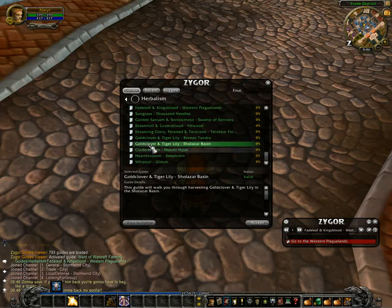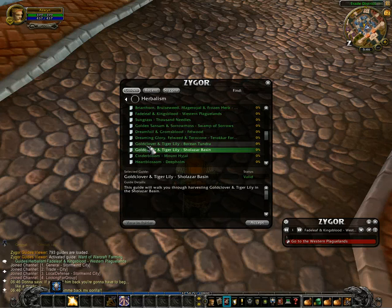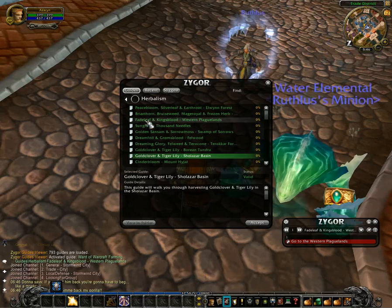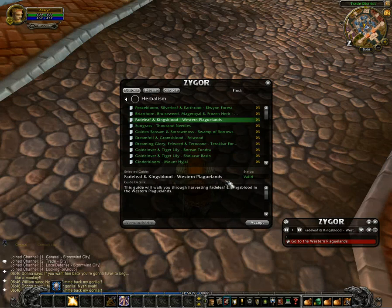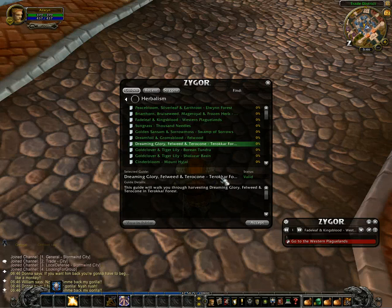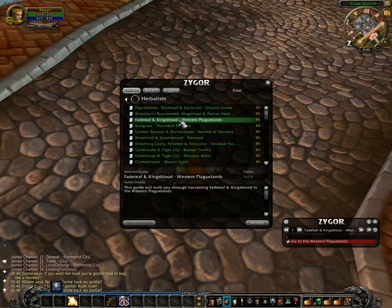Let's say you wanted some Gold Clover — you have two guides here to choose from. In this case I'm going to look for Fadeleaf. Once I've selected that, I'm going to look at Selected Guides and read the entire list to make sure that I understand it. This one's a little bit long and may have some more information down here. The guide details will tell you more about the guide itself — in this case it's Fadeleaf and Kingsblood in the Western Plaguelands. Those are the two items specific to this guide.